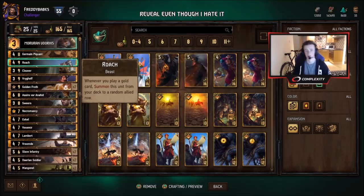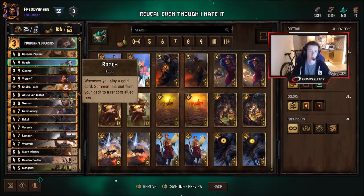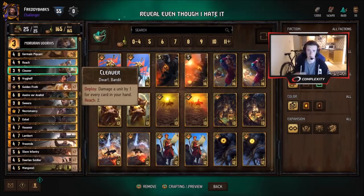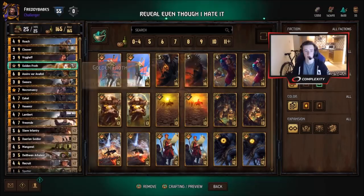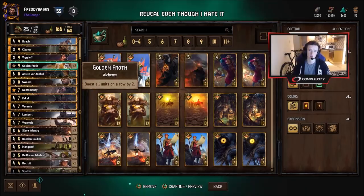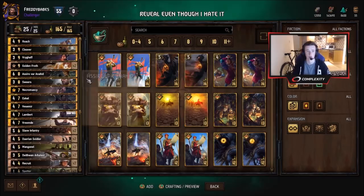We have Roach — a really decent thinning card and good tempo. We can bully opponents out of round one, maybe to set up our Golden Froth in round three occasionally. Cleaver is also a really good red coin abuse card — sometimes your opponent will play a card then Tactical Advantage if they're not playing around Cleaver, and that can really punish them. You can deal big damage with him. Golden Froth can be 18 points — you just have to make sure you have the row lined up for it.